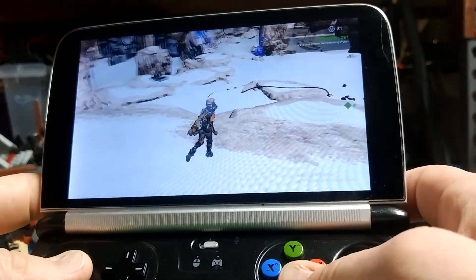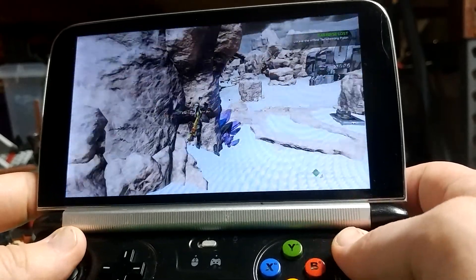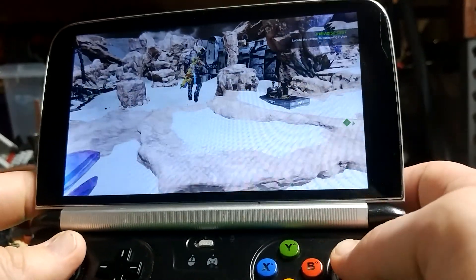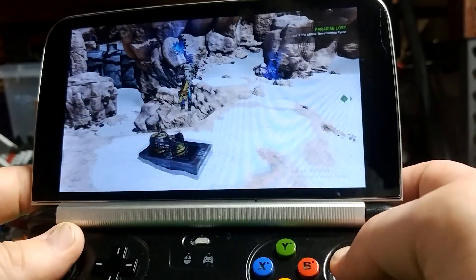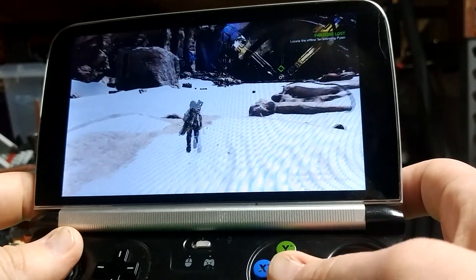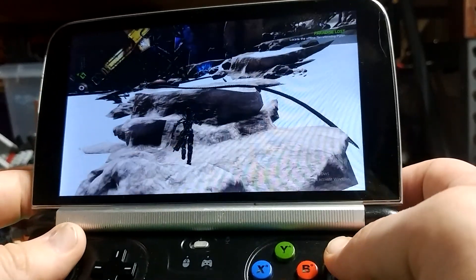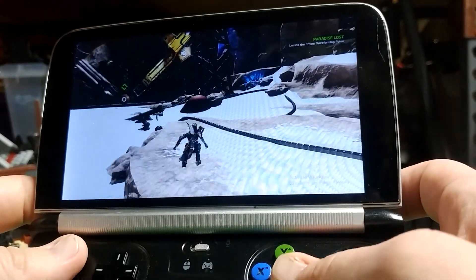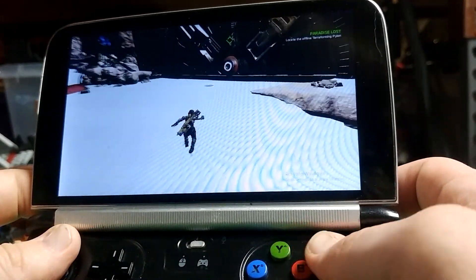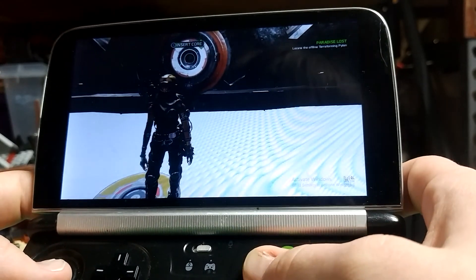The Xbox or Microsoft Game Pass was a dollar for a month instead of $10, so I figured I'd try it, and that came with ReCore, which I already had on my Xbox One but now I'm playing on this. TDP is set to 12 watts, undervoltage is minus 60 as usual. Load times are horrendous, but that's not uncommon for ReCore if anyone's ever played the Xbox version.